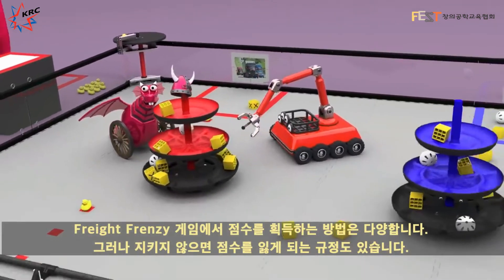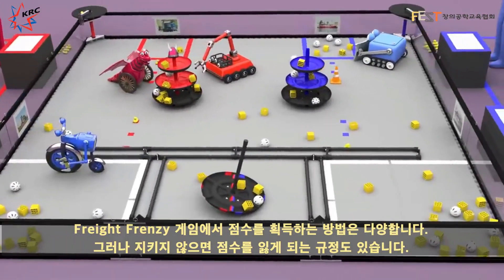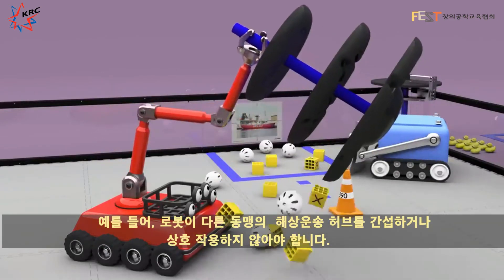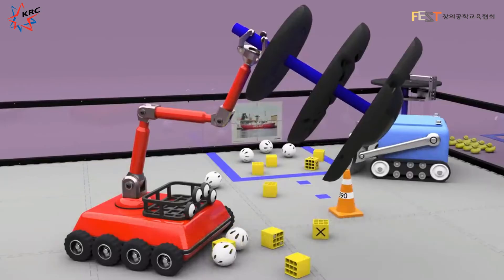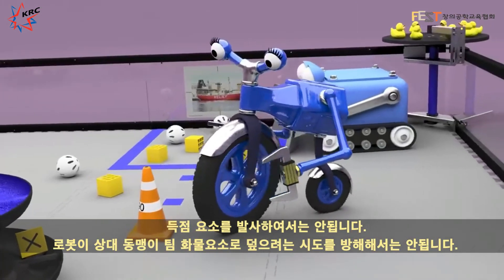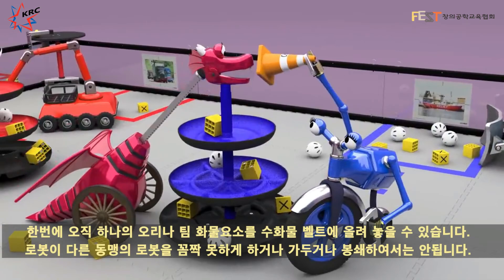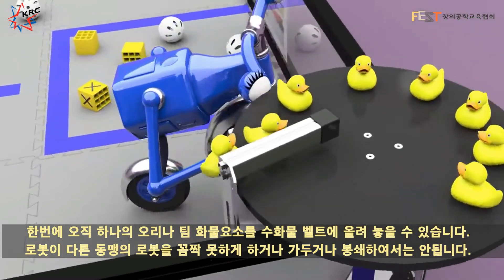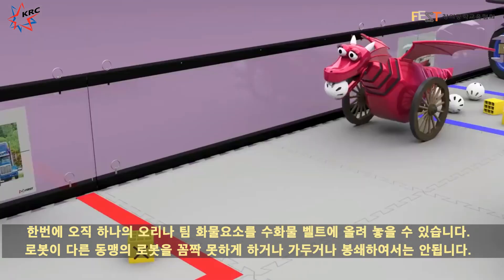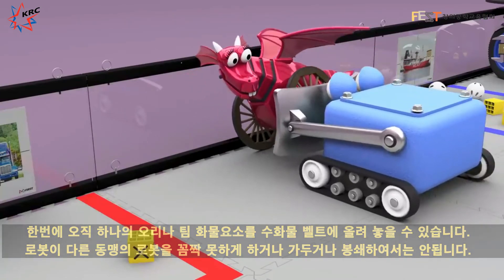There are many ways to score in Freight Frenzy, but there are also rules that if not followed will deduct points from your alliance. For example, robots cannot interfere or interact with the opposing alliance shipping hub. Scoring elements may not be launched. Robots may not interfere with their opposing alliance's capping attempts. Only one duck or team shipping element is allowed on the carousel at a time. A robot may not cause an opposing alliance robot to become pinned, trapped, or blocked.